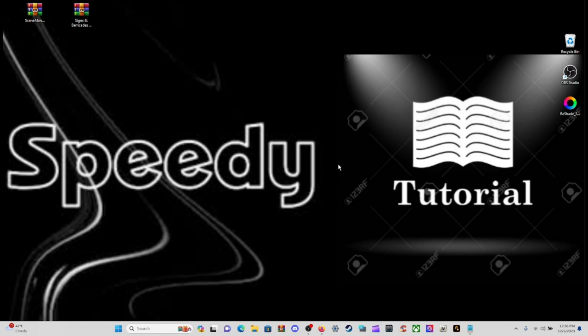Hello to one and all, my name is Speedy. Welcome in and welcome back to another Speedy tutorial. Today we're going to be installing Scene Manager version 2.3.3 and the Signs and Barricades 1.0, which is going to be a DLC pack.